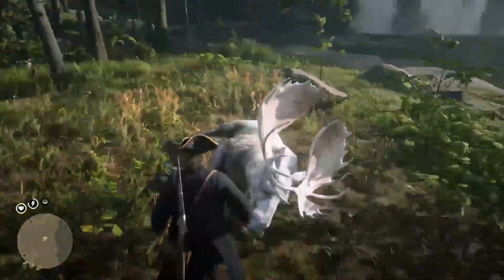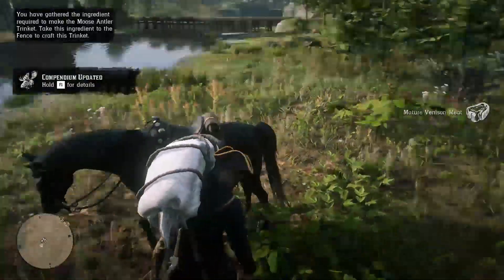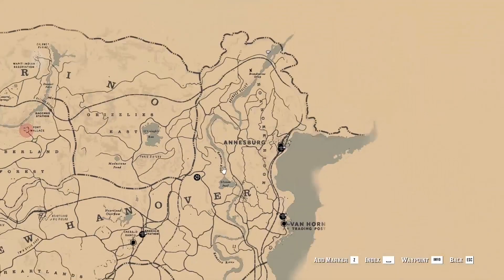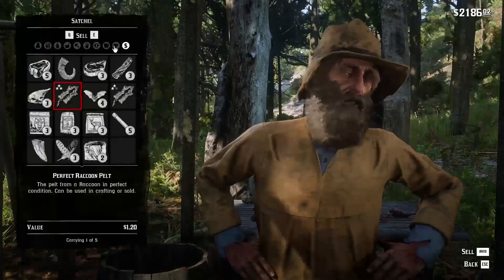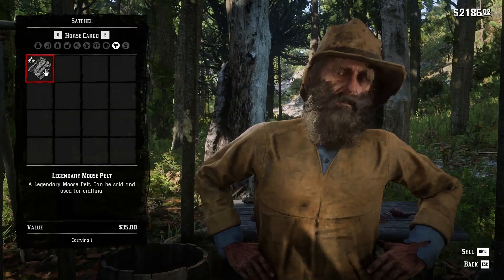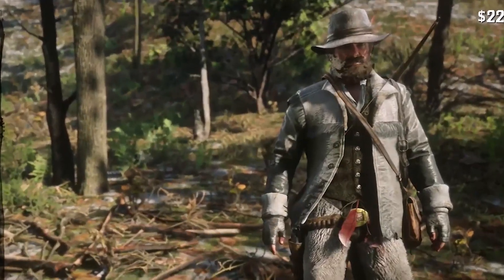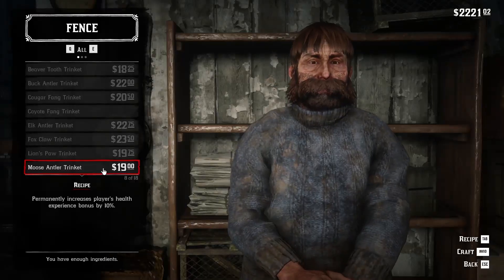Now that it is dead, call your horse and go skin the animal — by the time you finish skinning, the horse will be near you. Once done, stow the pelt on the horse's back and go to the trapper to sell the moose pelt. If you have already delivered the other components to the trapper, you can also buy the two special Stalker set outfit pieces. Otherwise, go to the fence and craft the special trinket directly.